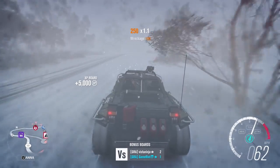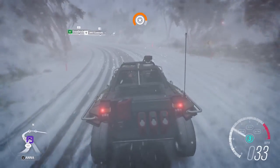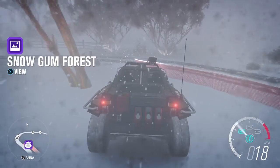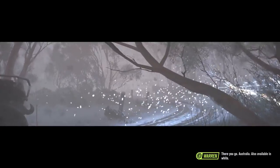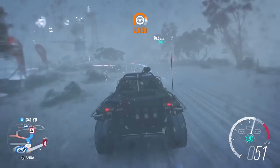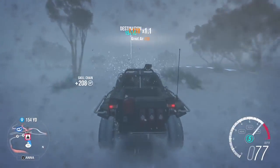The blizzard has come in really fast, really rapidly. There's another view up here — Snow Gum Forest, that's a weird name. Australia also available in white — it makes no sense. Does Australia even snow anywhere? It's still set in Australia, right? Trying the jump again, I need all the speed I can get.